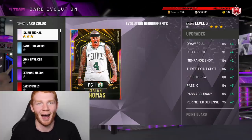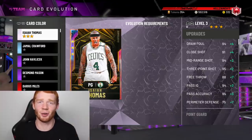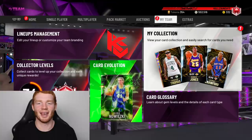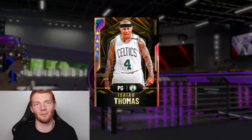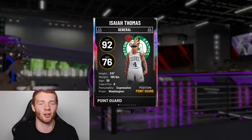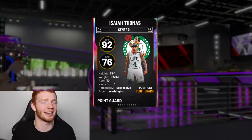Our first Galaxy Opal, Isaiah Thomas — I'm so hyped, I can't believe we did this. I'm pretty sure I'm the first in the world; I haven't seen anyone else on Twitter or YouTube with this card. We've already got our first Galaxy Opal and I love the card art. I really do like the Galaxy Opal border this year — it's so clean. Obviously it's five foot nine, which is a little bit of an issue, but five foot nine this year is actually pretty good.